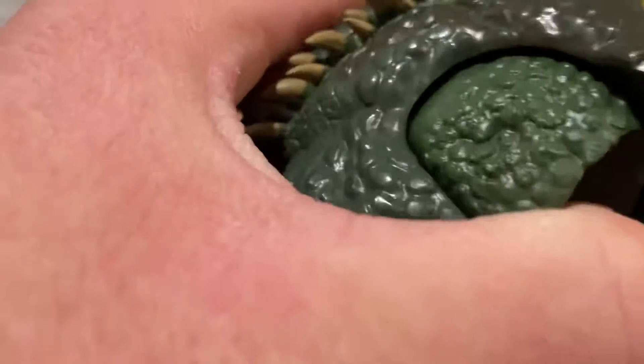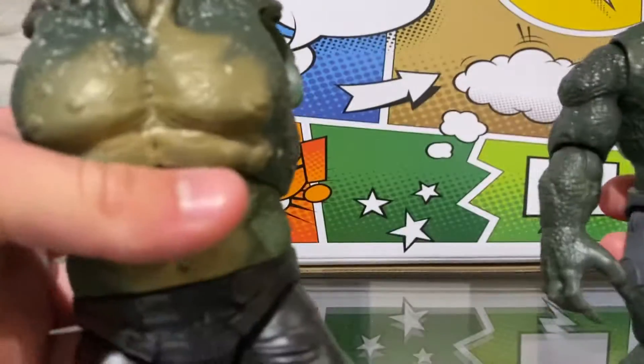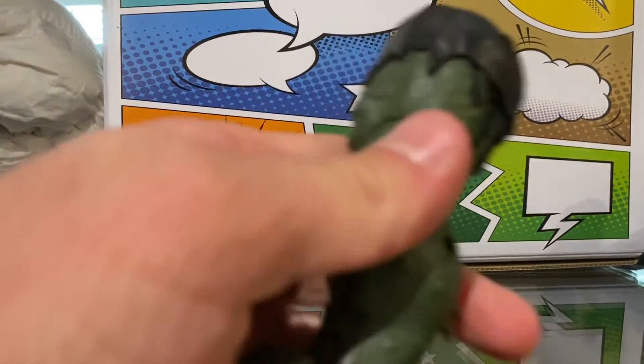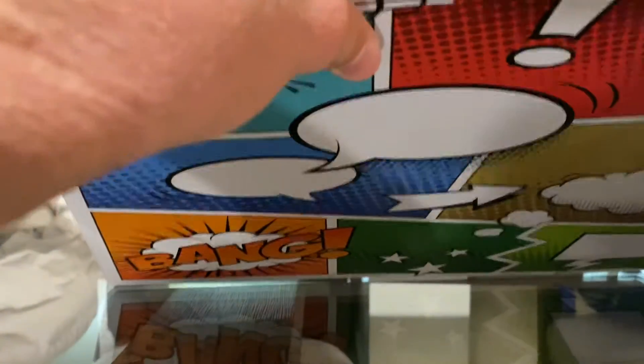And then we also have this — it actually came as a build-a-figure that you can take apart. You have to buy multiple different figures to build him up, and it's like a bigger Abomination compared to the regular version. I think you have to buy the Leader, Captain America, one of the Iron Mans, and Ms. Marvel to get the arms and legs. Here's one of the legs — let me see if this actually goes in. I think you need one more piece for it to fit properly.